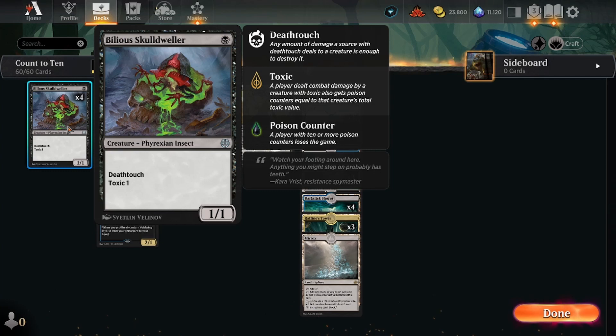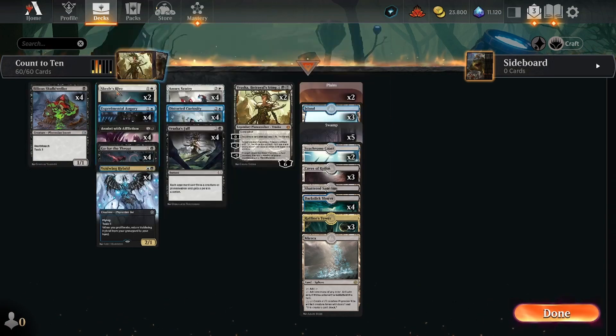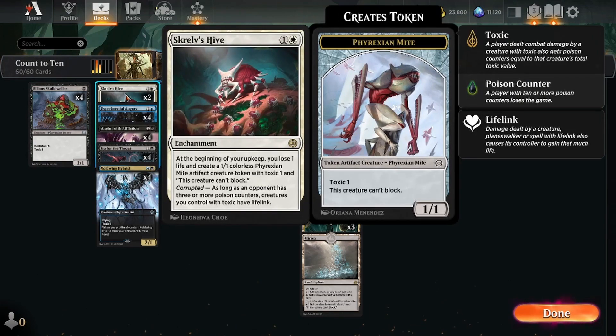The first card is Bilious Skull Dweller — a great card, always has been in draft. One mana, 1/1, death touch and toxic one. Great card to enable the strategy. Scribe Scythe is an enchantment: at the beginning of your upkeep, you lose one life and create a 1/1 colorless Phyrexian Mite artifact creature token with toxic one, and this creature can't block. Corrupted: as long as an opponent has three or more poison counters, creatures you control with toxic have lifelink — this counts for all creatures, token or normal.